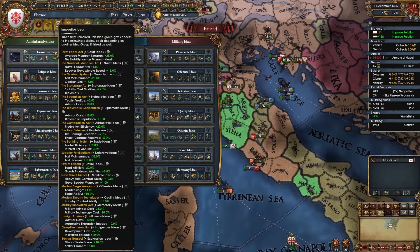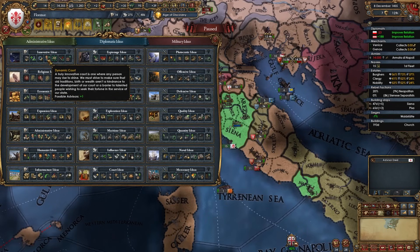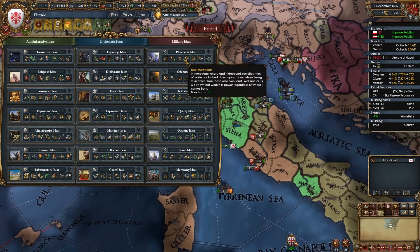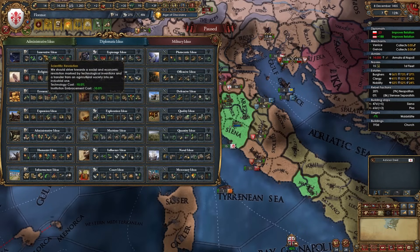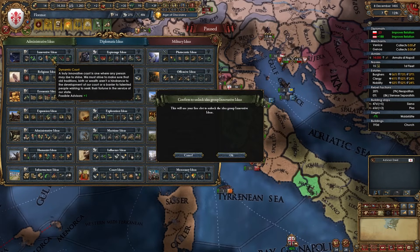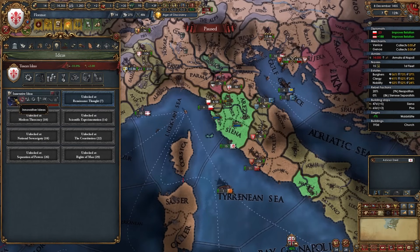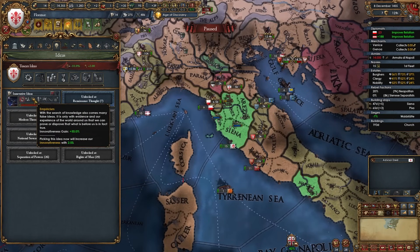Innovative ideas also have great policies with other groups we'll take later: cheaper advisors with plutocratic and diplo ideas, trade efficiency with trade ideas, leader siege with offensive, and plus 15% infantry combat ability with quality. I strongly recommend innovative ideas for a fun Florence playthrough. If you refuse to take it, open with plutocratic or trade ideas instead — but only take innovative as your first idea group or skip it entirely, since the benefits are front-loaded.